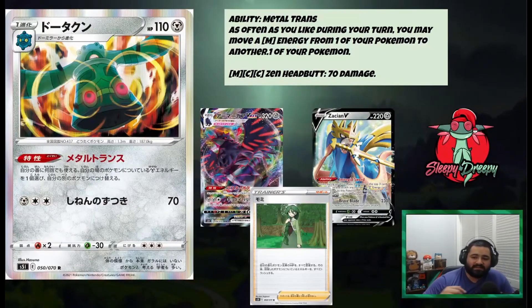Alright guys, on to the number 8 card — continuing the Metal archetype — Corviknight V. We have Bronzong with the ability Metal Trance: as often as you like during your turn, you may move a Metal Energy from one of your Pokémon to another one of your Pokémon. This is basically the main reason we're going to be using it — Zen Headbutt is there but we're not going to worry about that. Being able to move Metal Energies around is insane. Corviknight, Cheryl, and Bronzong make a great archetype.